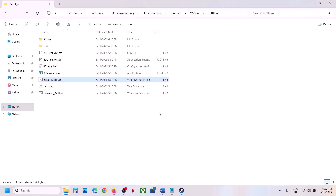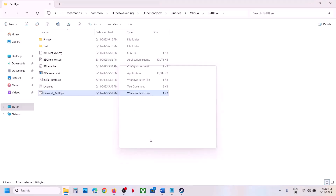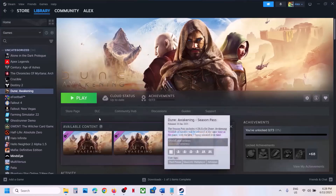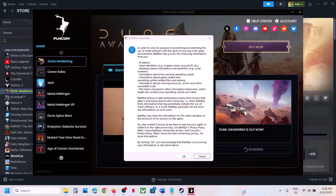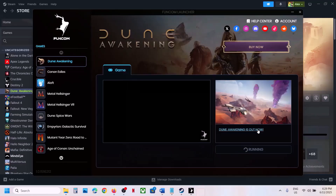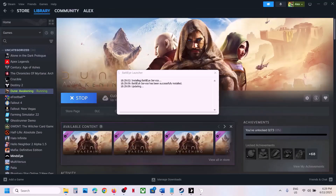Now right-click on Install Battle.eye and click Run as Administrator, click Yes — even if you don't see anything, just follow the step. Once installed, launch the game and check. If still not working, uninstall Battle.eye again — right-click, Run as Administrator, click Yes to allow, click Yes to uninstall. This time do not reinstall manually. Launch the game directly, and during launch it will install Battle.eye automatically. You will see the Battle.eye launcher — click OK, click Yes to allow, and it will install the Battle.eye service and launch the game.